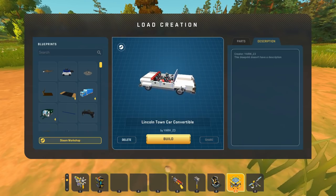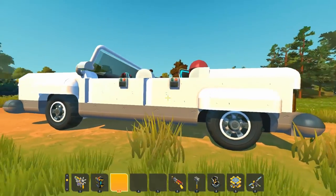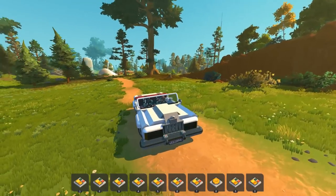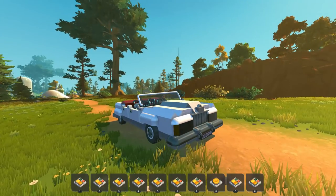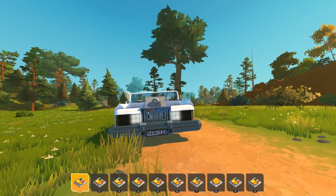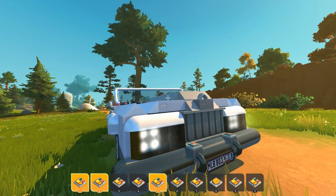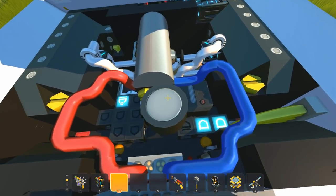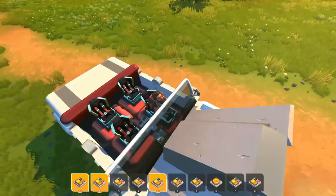Moving forward in time, this is the Lincoln Town Car Convertible, created by Yarick23 — another all-vanilla build. It's a bit bigger with a lot of switches. The front windshield design looks absolutely awesome. Switch one is headlights and tail lights, two is an extra set of lights, three is the left blinker, four is probably the right blinker, and five opens the hood — revealing all the engine components and logic wiring inside.